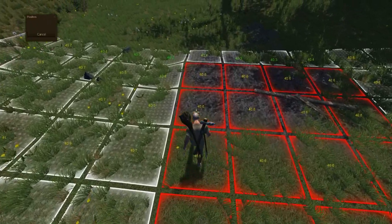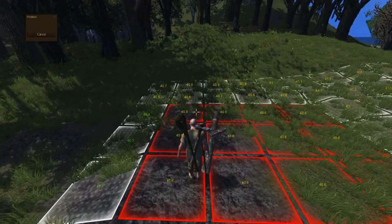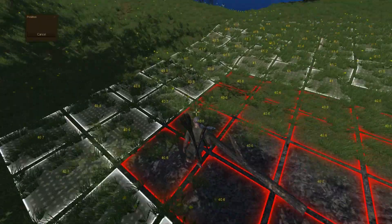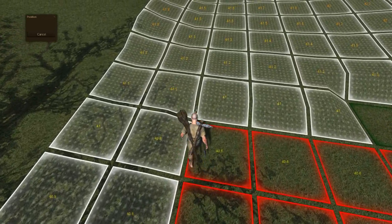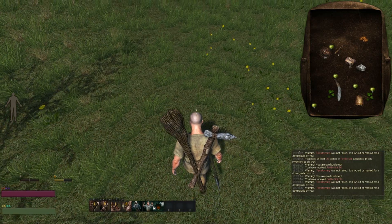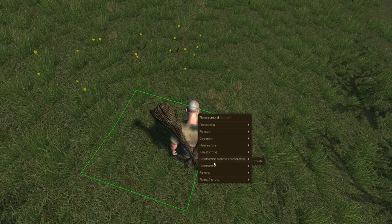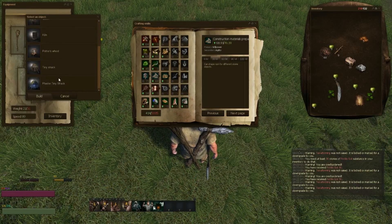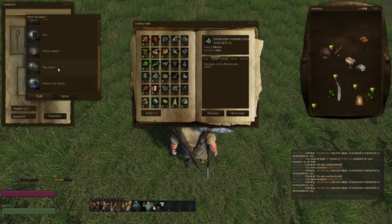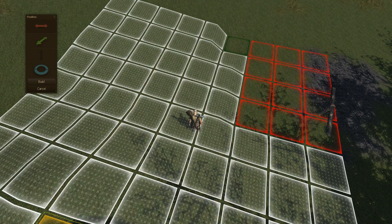When you have a flat area where you can build your hut, right-click on the ground, go down to construction materials preparation, go to create, and then press on the tiny shack and build. Then you get this, and that means you have to move it around until it gets green.